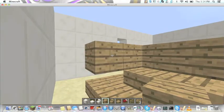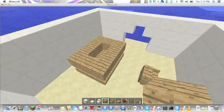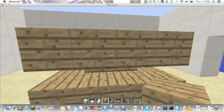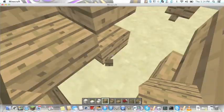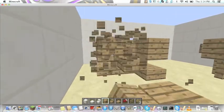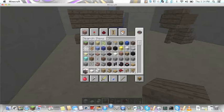Alright, we got that done. Actually, I think I said this was furniture but this is just something else — sorry, I screwed up. We're going to be making a TV now. We're going to get some note blocks and some black wool.